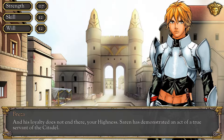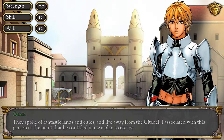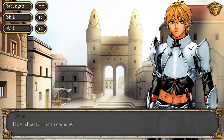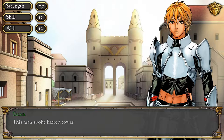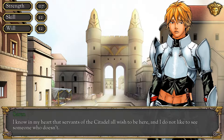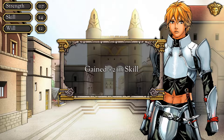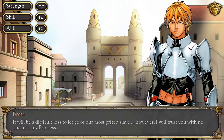Saren also demonstrated loyalty when approached by a slave who spoke of escaping and fantastic lands. He associated with this person until he confided a plan to escape — and Saren refused but helped to free him. 'This man spoke hatred towards the queen. Since I knew the Amazons did not want such a weakling in their service, I helped to get rid of him.' Lauren was silent. 'It will be a difficult loss to let go of our most prized slave. However, I will trust you with no one less, my princess.'